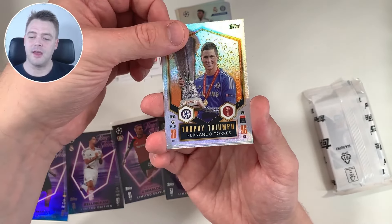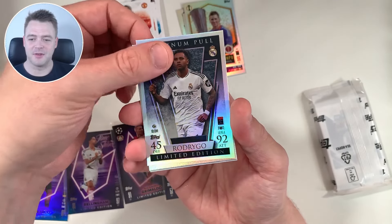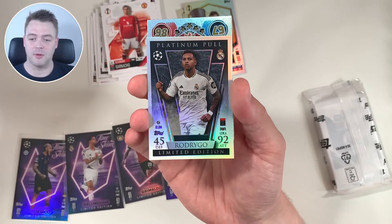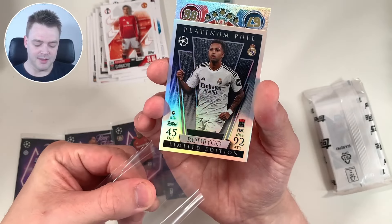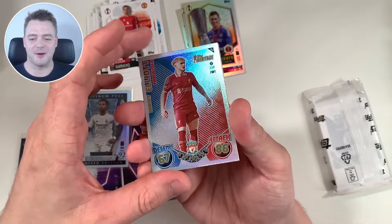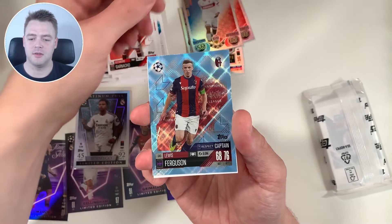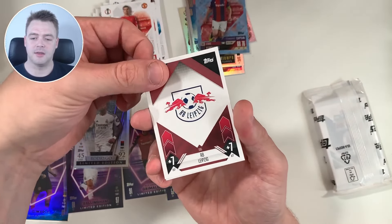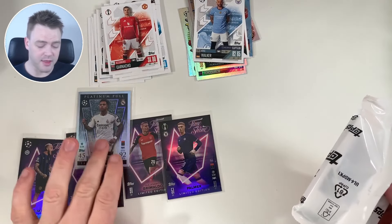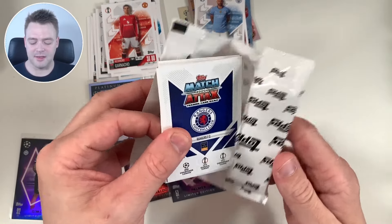We have Trophy Triumph Fernando Torres — oh, platinum pull limited edition! These are 1 in 30 so they're limited editions that are pack-pulled usually, also pulled in tins. I'm not sure what the pull rate is in tins — I'm guessing it's 1 in 10 — but here we go, platinum pull limited edition. Did not expect to get one of those in this tin, so I'm already happy. Harvey Elliott Topps Heritage, Enzo Millot Topps Heritage, Lewis Ferguson Crystal Parallel, Captain and Leipzig Team Crest, Cal Walker Captain. On to the second half — this is already a great tin. These are 1 in 30 so they are actually really rare. I'll check the pack odds.